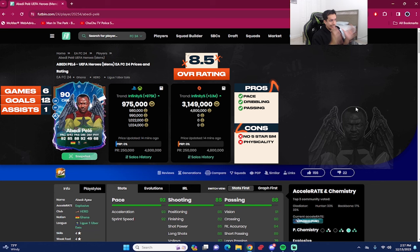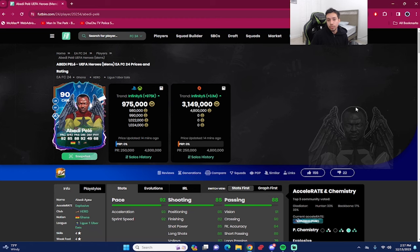He's getting a thumbs up from me, and rating-wise for UEFA Heroes Pelé, he's getting an 8.5 out of 10 — solid enough but not enough to get into that top-tier range. He's one of the best double four-star cards in EAFC 24, up there with Henry and Samuel Eto'o, though Henry is better. Thanks for watching — the next video will try to review some top-tier Team of the Group Stage cards. Until next time, it's been your boy Dan FIFA, and I am out.